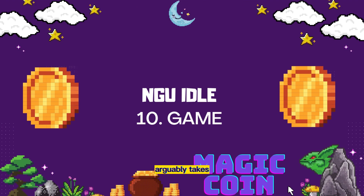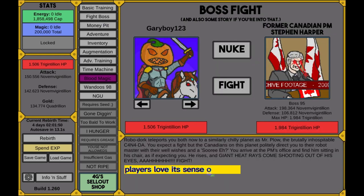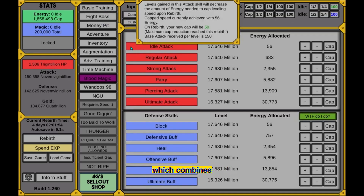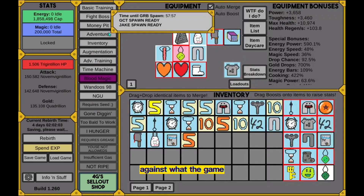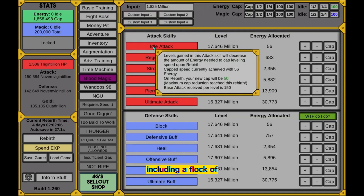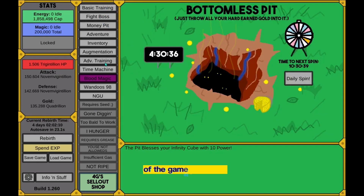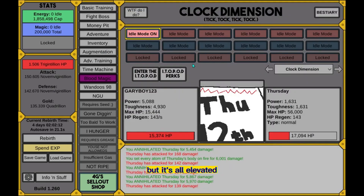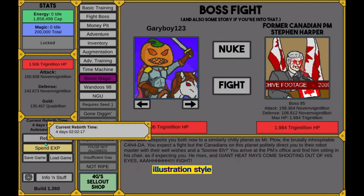NGU Idle arguably takes the content-first approach further than other games on our list. Players love its sense of humor and absurdist design, which combines cheeky illustrations with a universe of bizarre matchups and boss fights. The core mechanic is to upgrade and improve your performance against what the game calls its weird bosses, including a flock of Canada geese among others. The backbone of the game is combat, but it's all elevated by a strong story, frequent jokes, and an over-the-top illustration style.